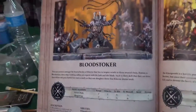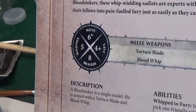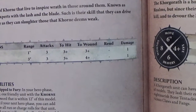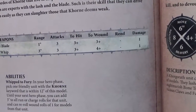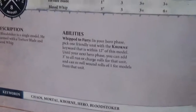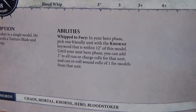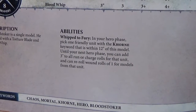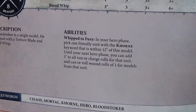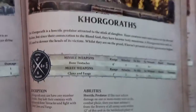The Blood Stoker — another key component to my army. He moves six, has five wounds, four-plus save, bravery eight. He has a Torture Blade: one inch, three attacks, three-plus to hit, three-plus to wound, one damage. Blood Whip: three inches, three attacks, three-plus to hit, four-plus to wound, one damage. But the key is the Whip of Fury — in my hero phase, pick one friendly unit with the Khorne keyword within twelve inches; until your next hero phase you can add three inches to all run and charge rolls for that unit and re-roll wound rolls of one.